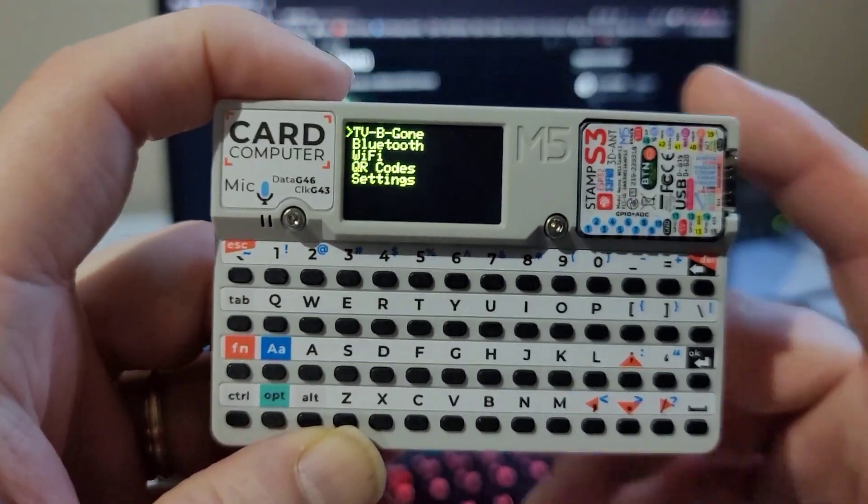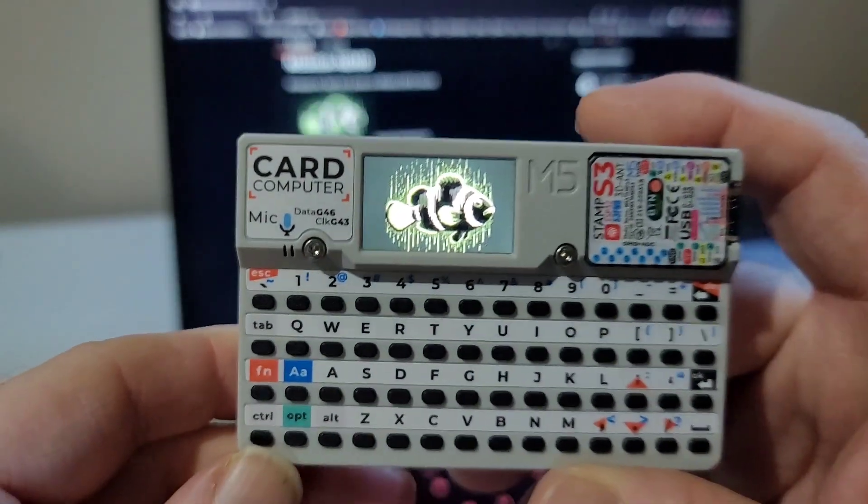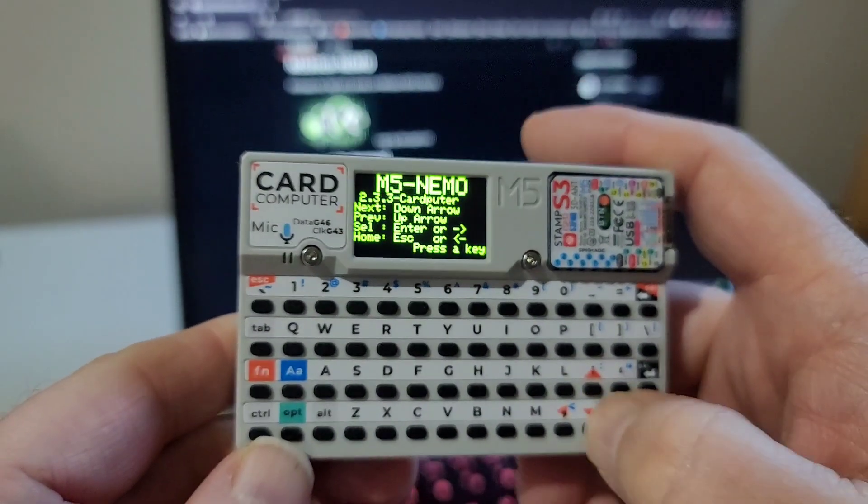What's up, hackers? Today I'd like to talk about some progress on Nemo. We just released version 233. You can see we've got a little matrix clownfish on startup, which is pretty cool.